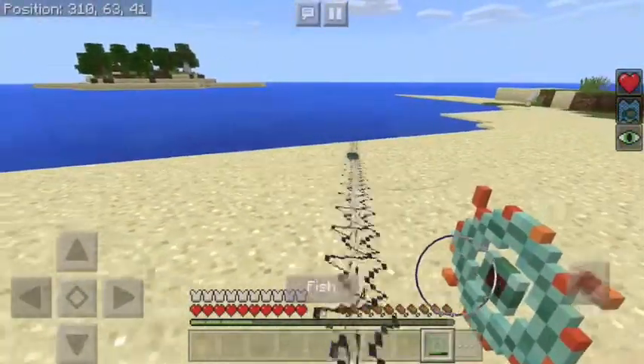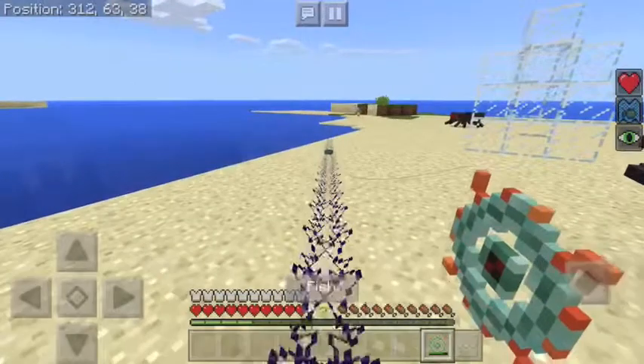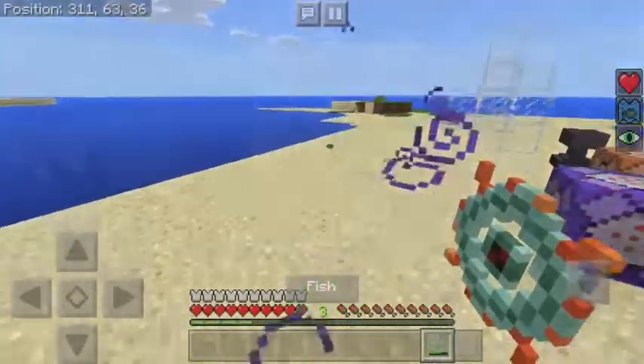It works similar to a fishing rod in the fact that when you throw it, it'll only go a certain distance. In a radius of about 2 or 3 blocks, it will send a laser beam towards the mobs, and it will slowly damage the mobs, but it'll heal you back. This can be very useful, because you can heal yourself without having to drink any potions or eating any apples.